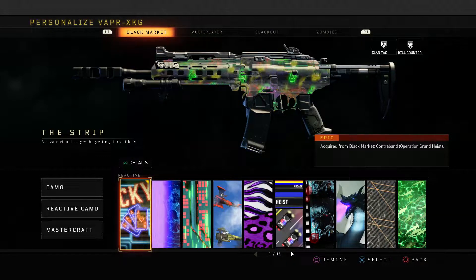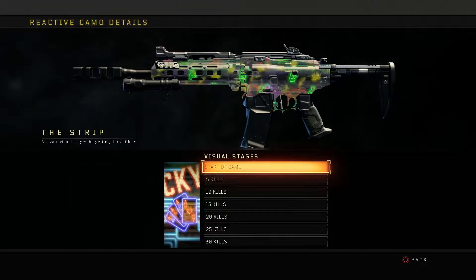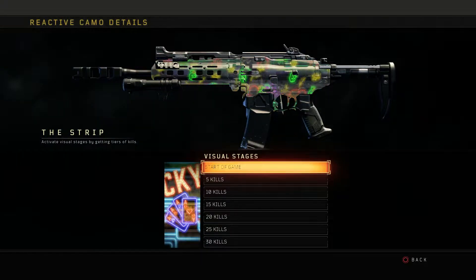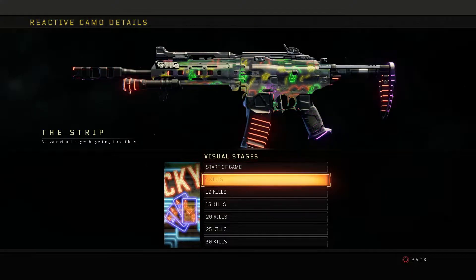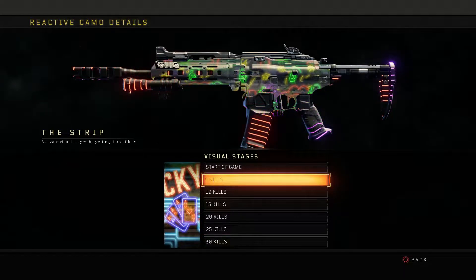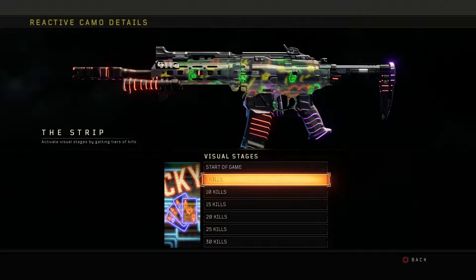Just like every other reactive and mastercraft camo, this reactive camo also has different stages for every time you get a certain amount of kills. We actually have six different stages, not including the start of the game stage for this camo. This is what the start of the game stage looks like — really cool, but it also has a really random, weird-looking animation and pattern in the middle. Once you get to five kills, which is the first stage, you now have orange and purple rays on the outer layers of the gun, and the pattern and animation in the middle remains the same.